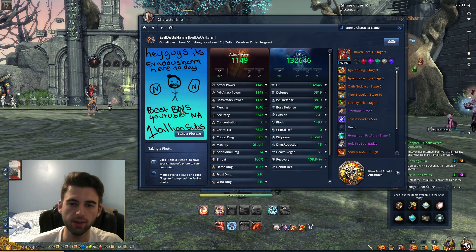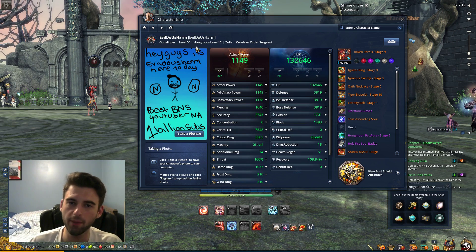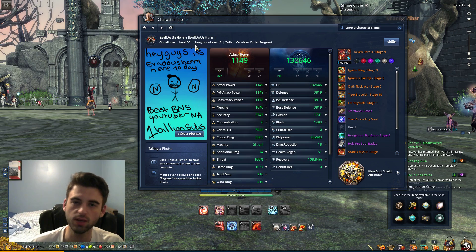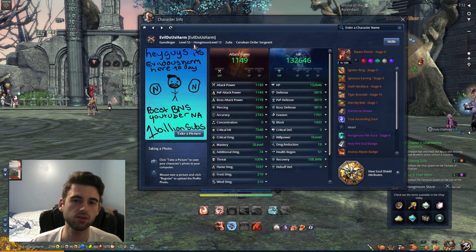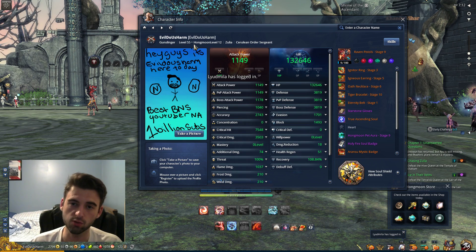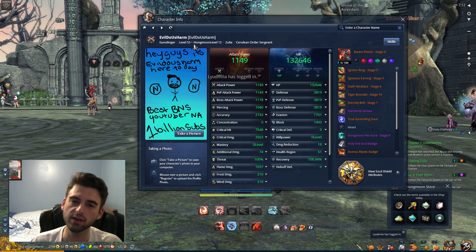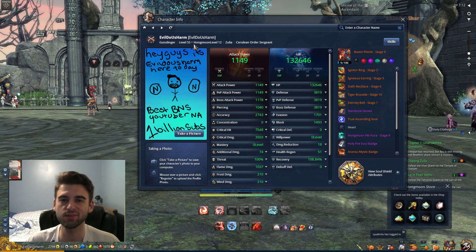So hey guys, it's EvilDusArm here today — best BNS YouTuber, 1 billion subs, all totally accurate stats. But anyway guys, that is it. Super simple. Just log into that site, 378 by 620 — key thing — make sure you save as a JPEG. You can put whatever you want in there, just make sure you keep it appropriate and don't violate any terms of service in Blade & Soul, because your profile picture does apply to all those terms of service and someone can report you. Thank you so much for watching, I hope you found the video useful, I hope you get some cool F2 pictures. Thank you for watching as always — I will see you at the next video. Peace.